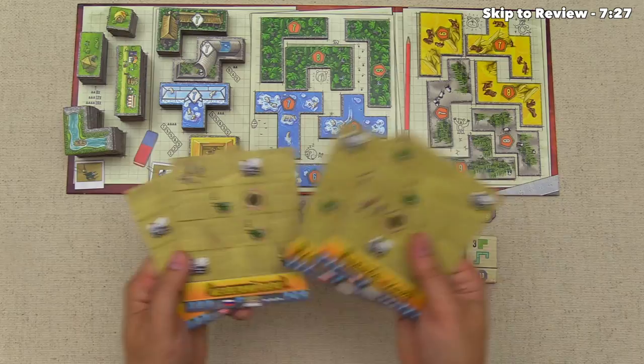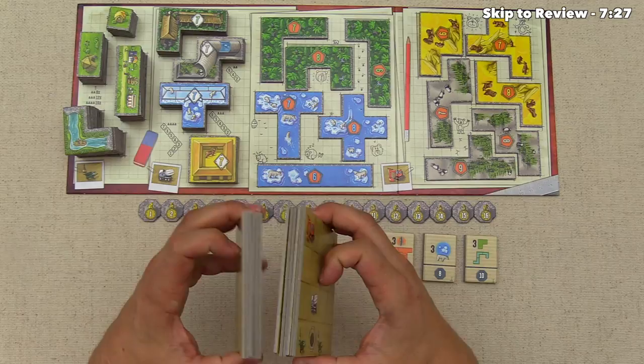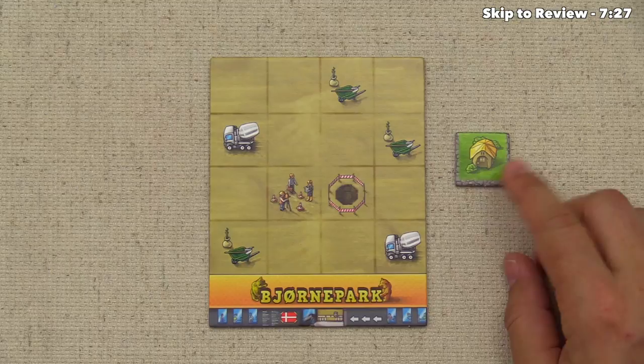Each player now takes one of the starting park tiles — you'll notice they are all different. Then we grab these two sets of equal-sized extension tiles and put those in the middle. Lastly, each player is going to get a starting tile, and the type is going to vary based on player order. If we were the start player, we'd get this one-by-one outhouse tile, and now we can start playing the game.